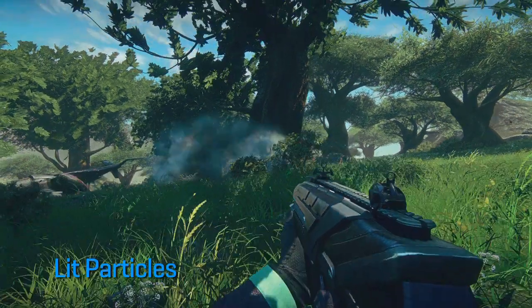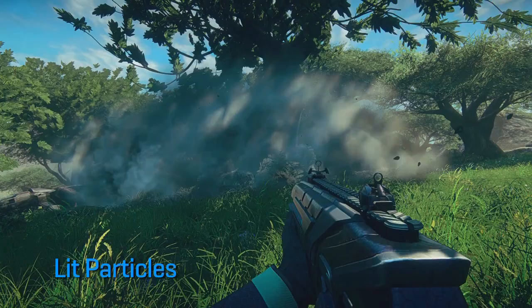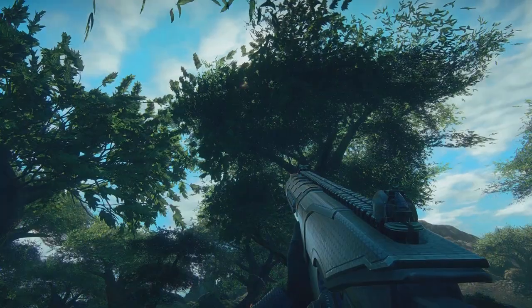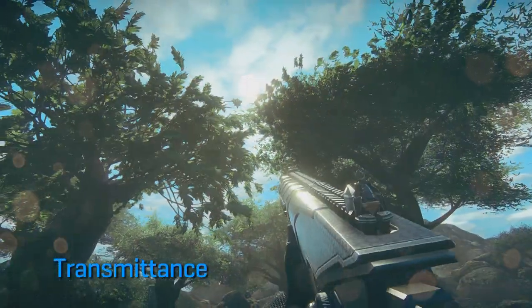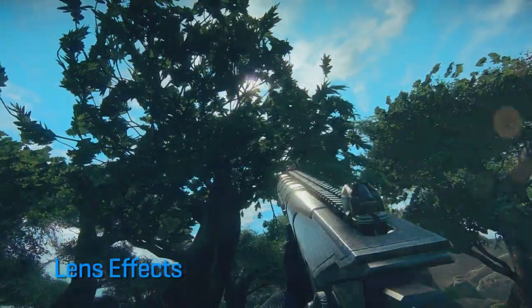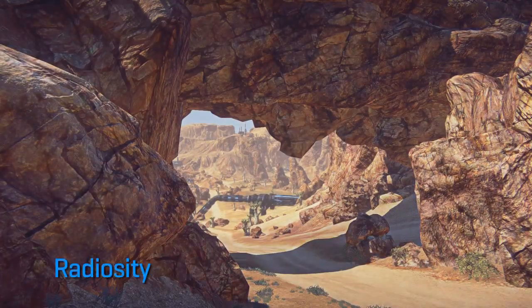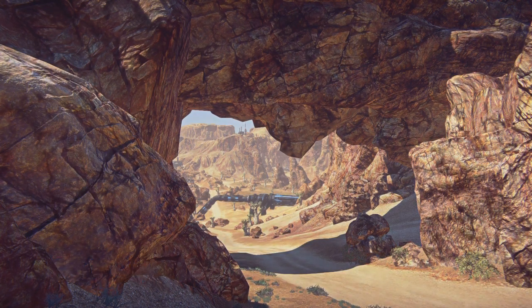I've tossed a smoke grenade in the scene to demonstrate how particles are lit in Forgelight. As I walk through the trees, you can see how the sun shines through the back of the leaves. Also demonstrated here are lens effects that mimic dust on the camera lens. Bounced light from the road illuminates the shadowed rocks in the scene, and the sunlight dims as clouds pass in front of the sun.